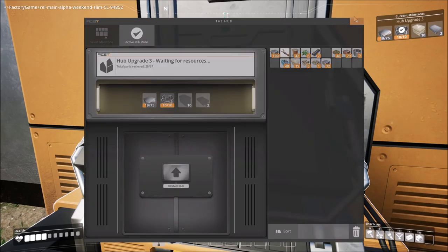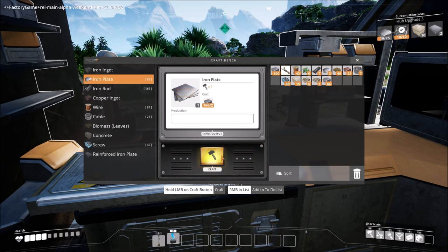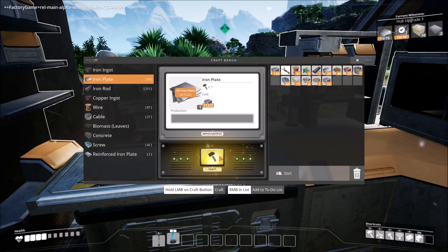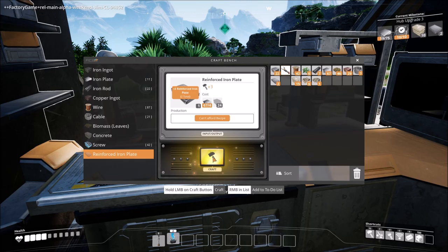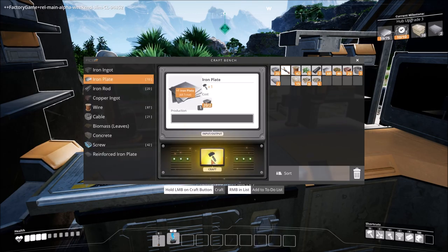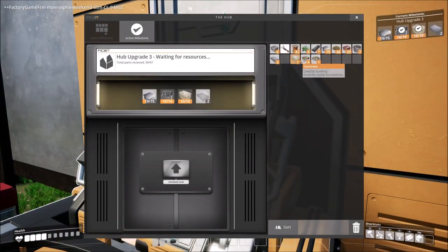We need more concrete, a lot more plates, and two reinforced iron plates which we haven't built yet. We need screws and four plates. When I get the constructor going I can have it automate and make me plates, which is awesome — I won't have to sit here and do this by hand. Let's make these two reinforced iron plates we need. More iron plates — that should be good. Concrete goes in there, you go there — boom.